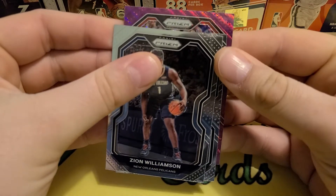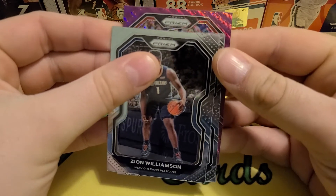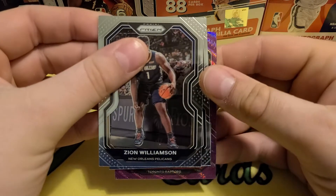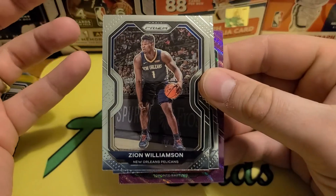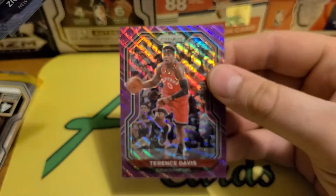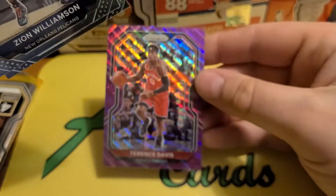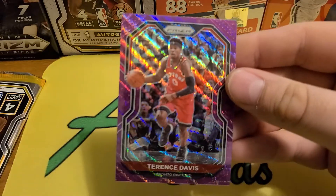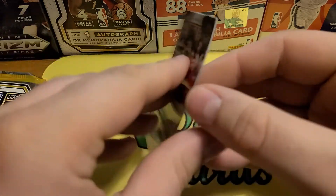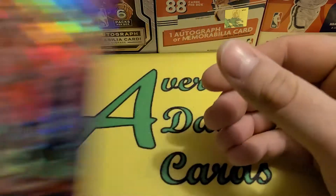It's upright so it's not LeBron, and I don't see a rookie card logo — that kind of stinks. Toronto Raptors... even though it's an old veteran player, I think Vince in purple would be pretty cool. Nope — second year Terrence Davis. I don't think they're numbered since they're blaster exclusive — yeah, no numbers or anything. So first purple wave there.